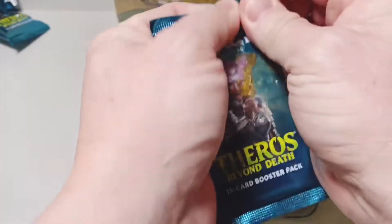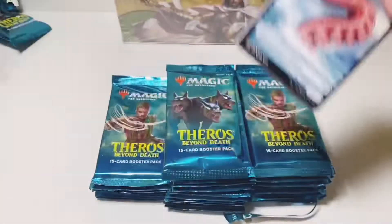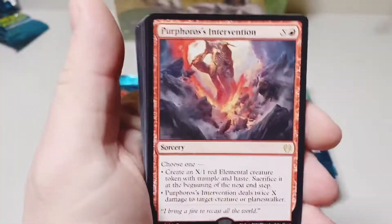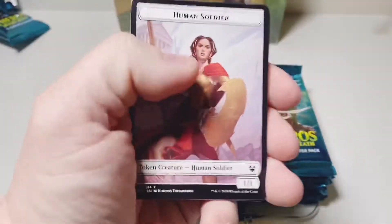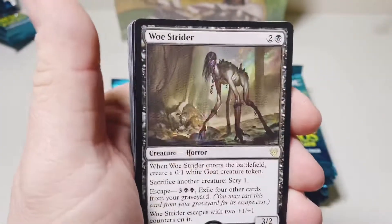Tell me what you guys think is one of the sleepers of the set. Perverse Intervention. All right, this box has slowed down considerably since the first pack, so we need a little help here. Woe Strider.